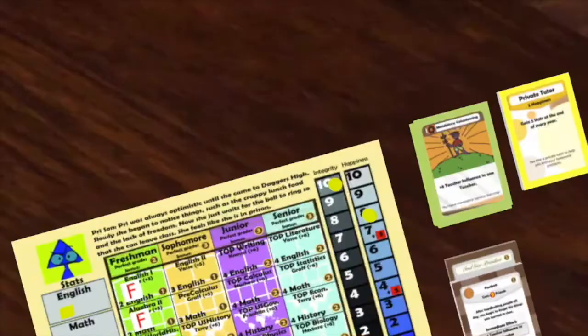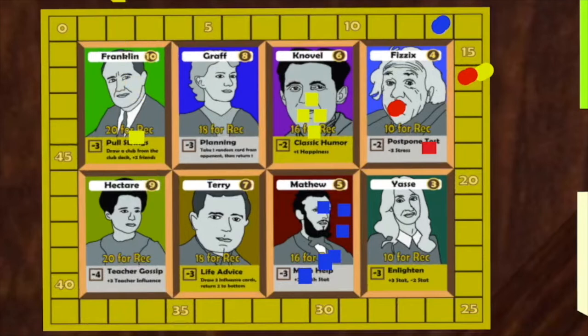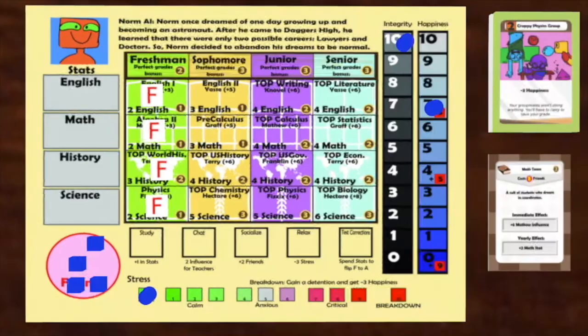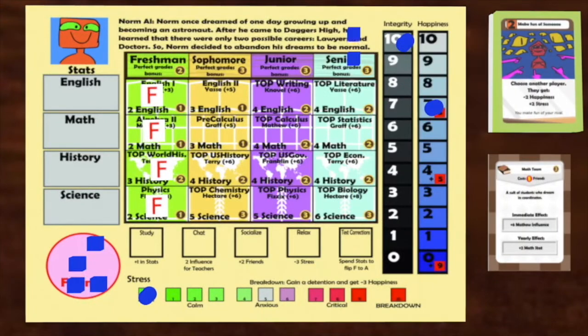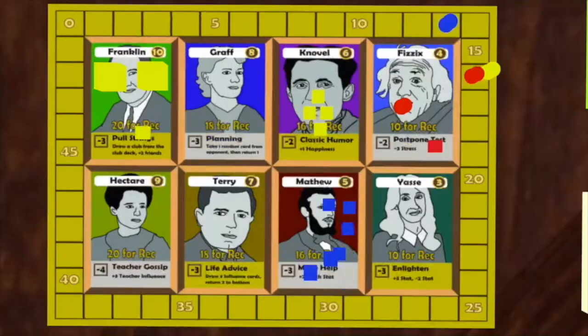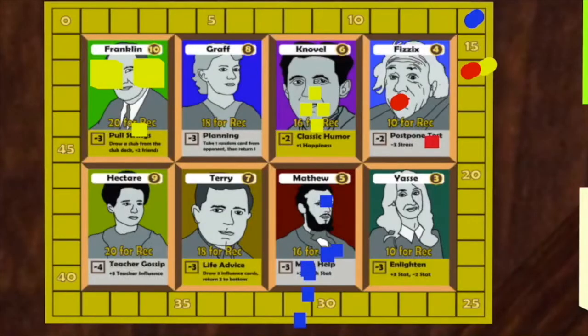It's now Pry's turn again. She plays Mandatory Volunteering and gets eight teacher influence with Franklin. Because she already has a lot of Franklin influence, she decides to use the larger cubes. Each large cube is worth five of the smaller cubes. Norm plays Make Fun of Someone, causing Stan to lose two happiness and gain two stress. Norm decides to use Matthew's teacher ability — by spending three Matthew influence, he gets two math stats. He takes a test corrections action to get an A in Algebra 2, giving him one point and three Matthew influence. Then he socializes and gets two friends.